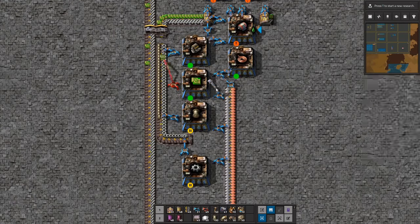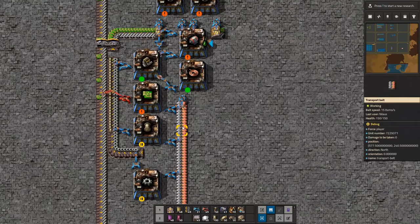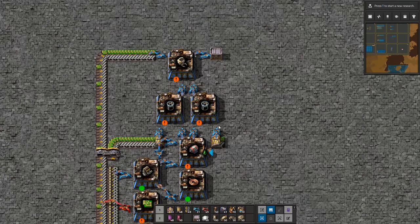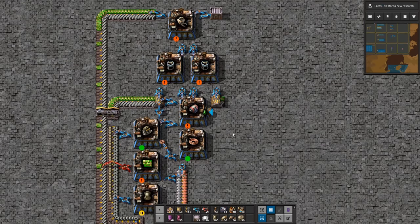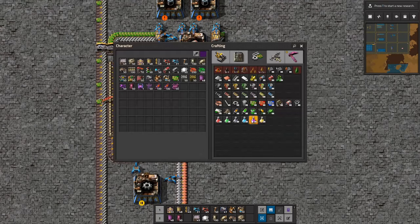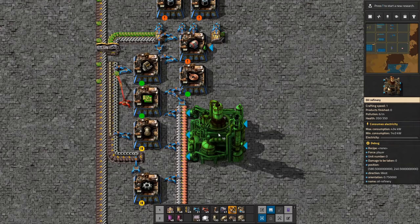We've done all the easy stuff — all the solid materials. Now all we need to do to get this working is build some batteries and some lubricant. Batteries require sulfuric acid, which requires sulfur. And batteries also take both copper and iron.